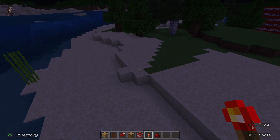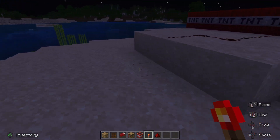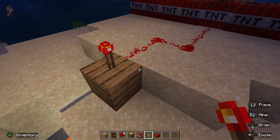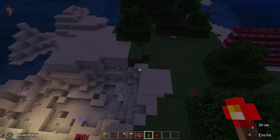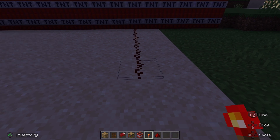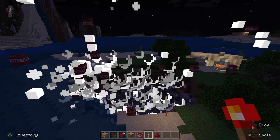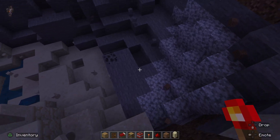One TNT kind of doesn't do much, right guys? Now that's 10, and this is 100. Actually that's 101. Okay wait — whoa! Let's do this. Okay, and now it is the 101. Let's see what it does. Wow, oh my goodness, it destroyed it — it made like a big hole, guys!